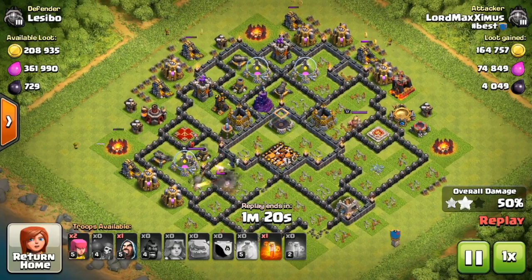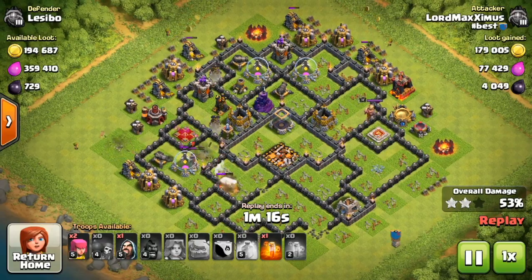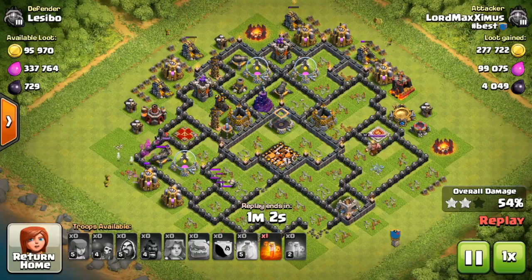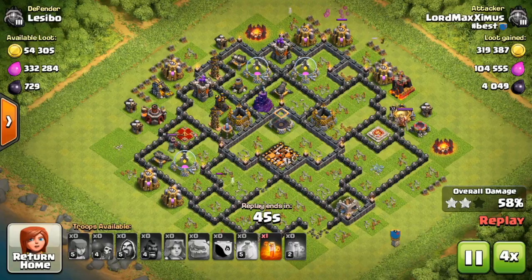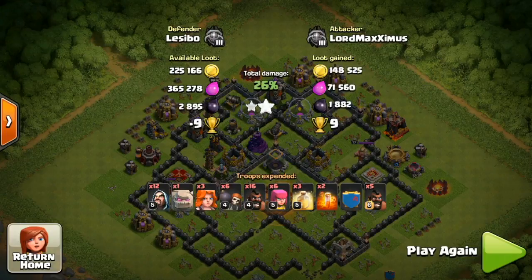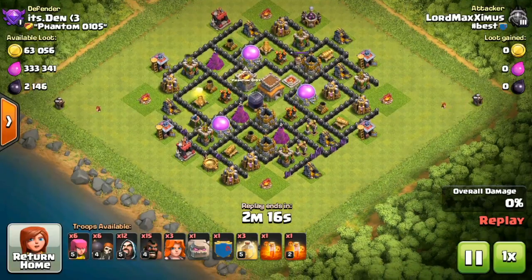My troops are just gonna have a little bit of fun with those last collectors around the base that are free — some Archers, some Wizards taking care of those. I'm going to snipe off a gold mine at the bottom left here since the cannon is still focused towards the center on the Golem. That worked pretty good before the Golem died and the Queen sniped down my troops and the cannon turned around. About 400,000 gold on this raid with the league bonus of course and about 4,400 dark elixir — so a very very nice one.